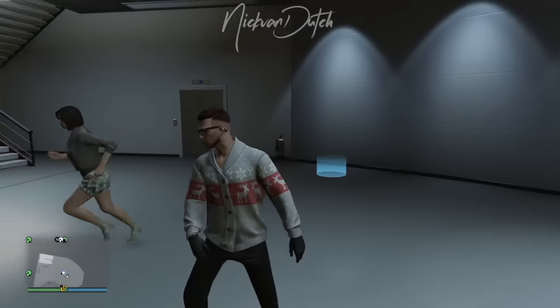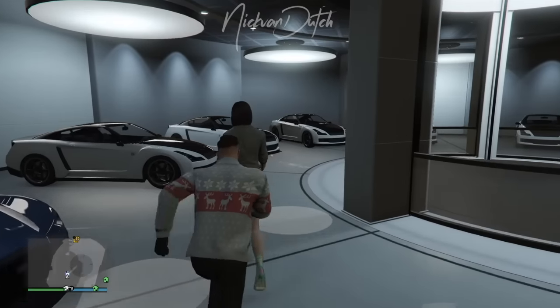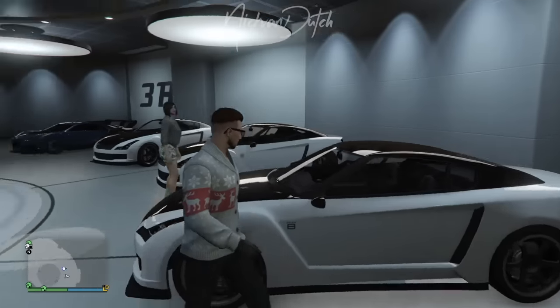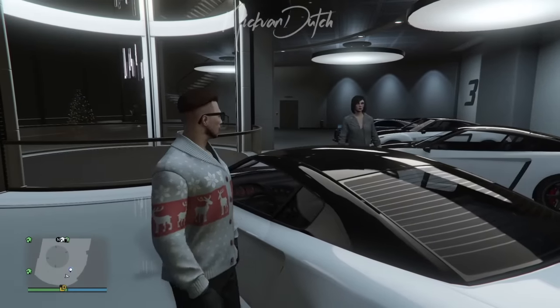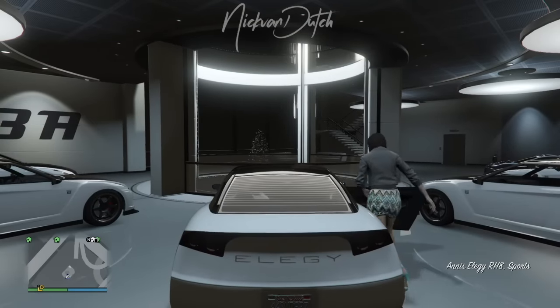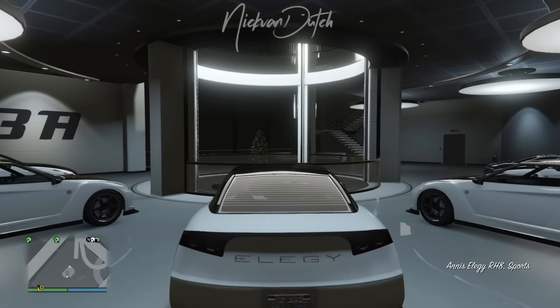By starting this video, we're going to repeat the steps again that come with this money glitch. I got my friend here in a close friend session. Ask him to join you in the garage. You're going to step into your car, he's going to join you, and from this step on, we're going to drive outside.